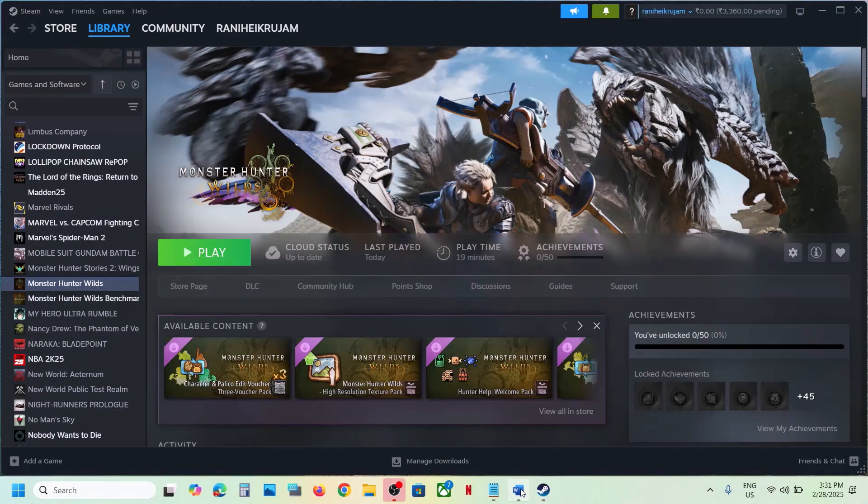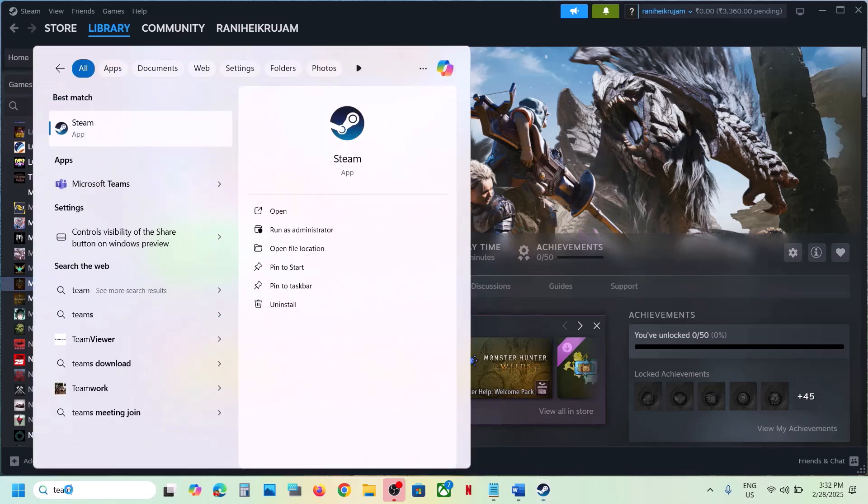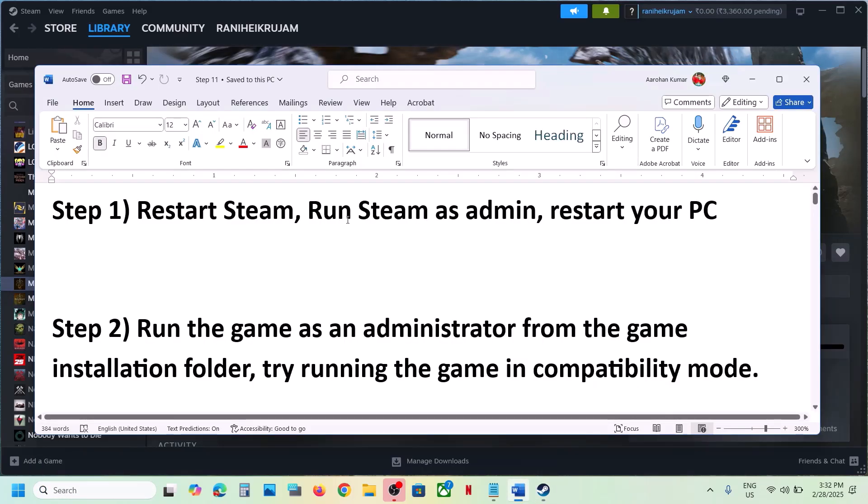The first step is to restart Steam. This has worked for many players, so it might work for you. Simply go to Steam, click on Exit, and once Steam is closed, open Steam once again and then check. If that does not work, you can run Steam as an administrator.